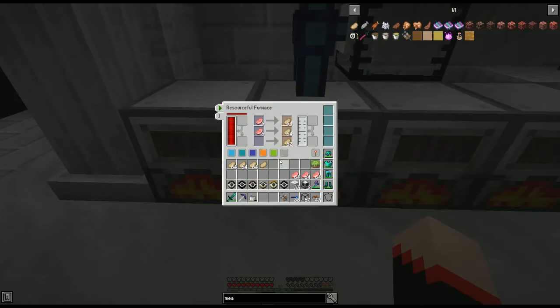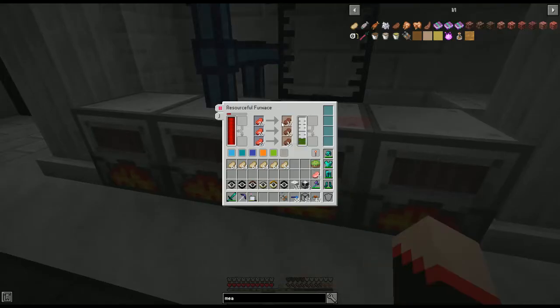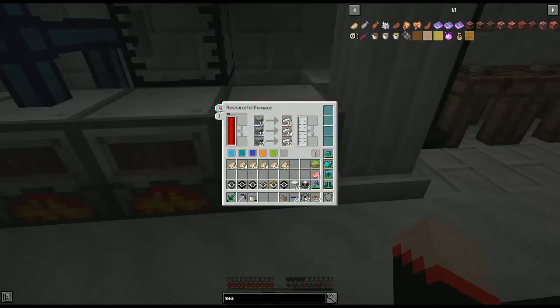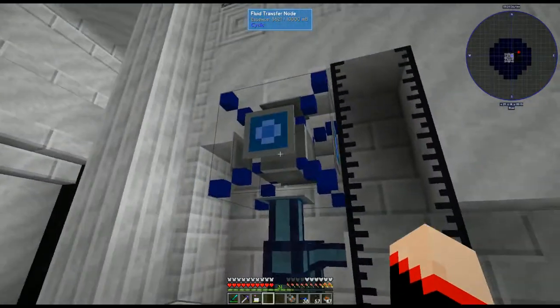From the tank it comes out into the fluid transfer node, so once it gets full you'll start to see it in here. Stuff like pork chops and beef will actually produce essence for you when you cook them. However, things like ores do not produce any essence. Oh wait — it just produced essence! It was not doing that when I was setting it up, but there was something similar on my Sky Factory that did produce essence.